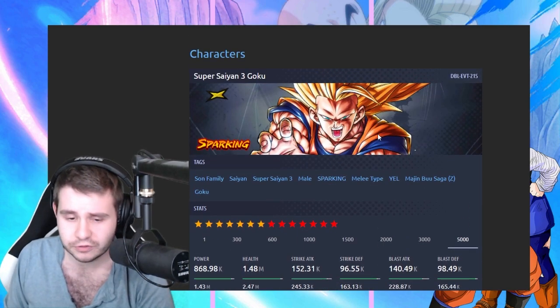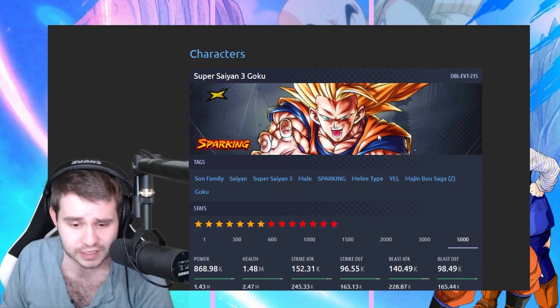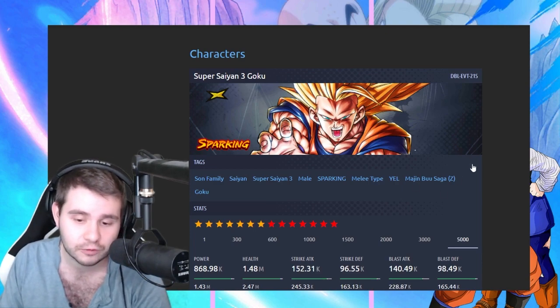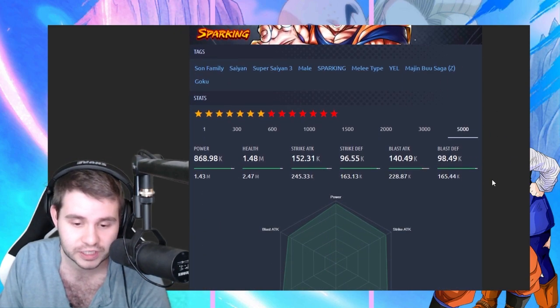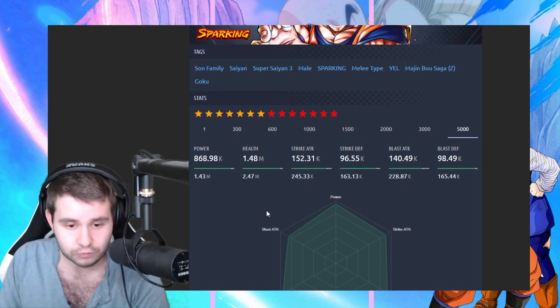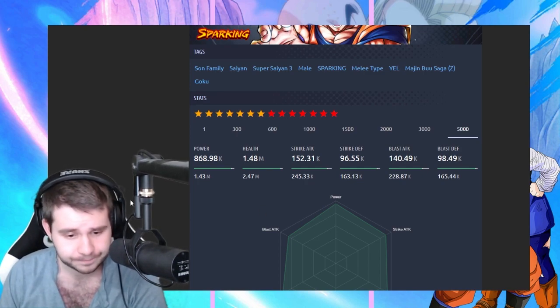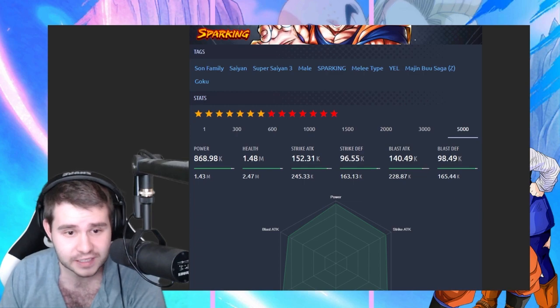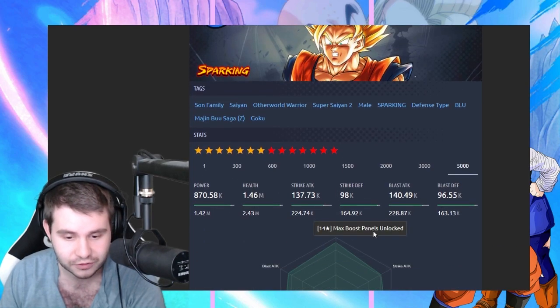Let's take a look at now Super Saiyan 3 Goku. He's my favorite type of unit — Super Saiyan 3s, especially Goku's. The fact that he's a yellow, really cool. He's a melee type, he's got 2.47 million in terms of health. He's 245 for the strike, 228 for the blast. His defense is very similar to this Goku in terms of stats.